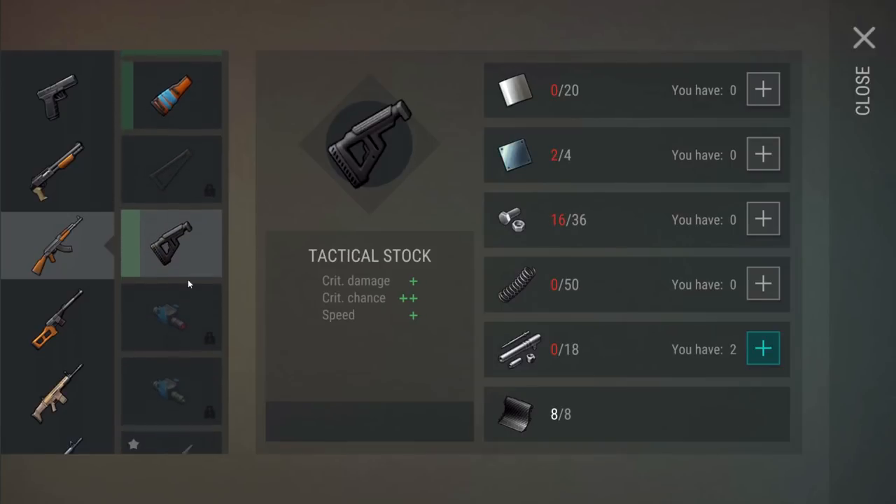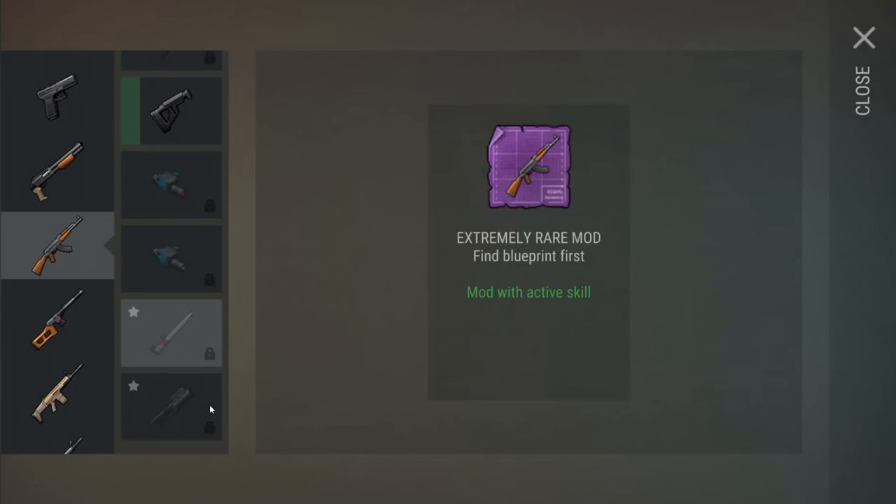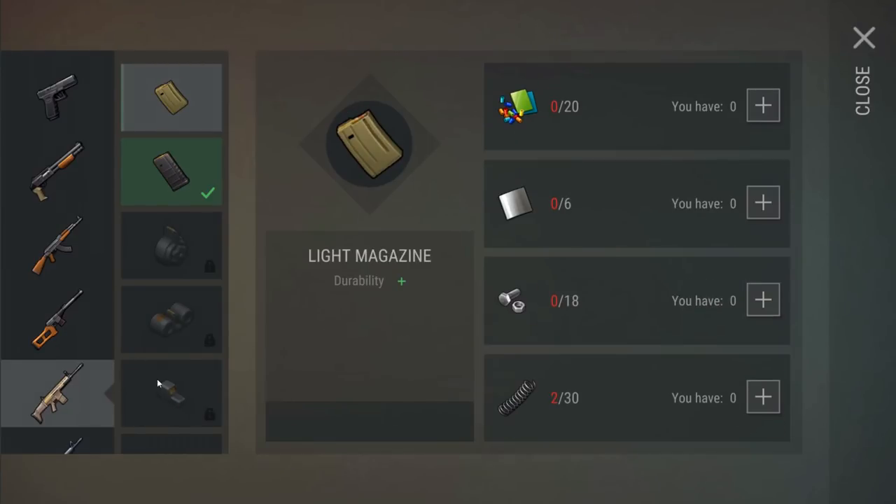We got the four-times scope for the AK - that's gonna be perfect because some of the bigger scopes actually slow down the other rifles a lot. Plus two range, plus two crit damage, plus three crit chance - that's gonna be worth the tradeoff. We should have the tactical stock already learned. We didn't get any of the active skill ones - I actually wonder if the active skill ones can't be gotten yet, maybe they're off-limits until the active skill update. If any of you guys have gotten your hands on one of those elusive active skills, please let me know in the comments.